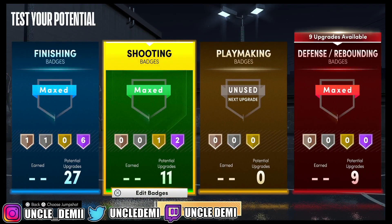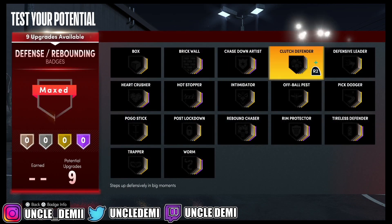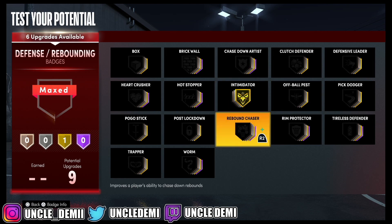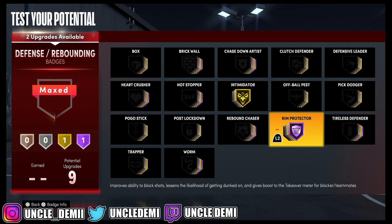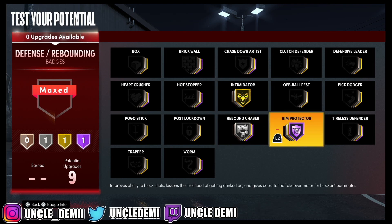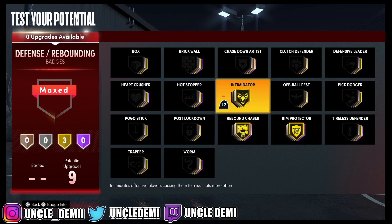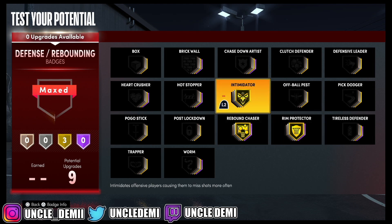We don't have any playmaking badges of course. For the defense, as usual, you want to go Intimidator, you want to go Rim Protector — those are the most important — and then Rebound Chaser. So these would be the ones you want to go with. Not bad at all. You've got the main important badges you need to make sure you're not getting scored on a lot. You can go all gold on those.